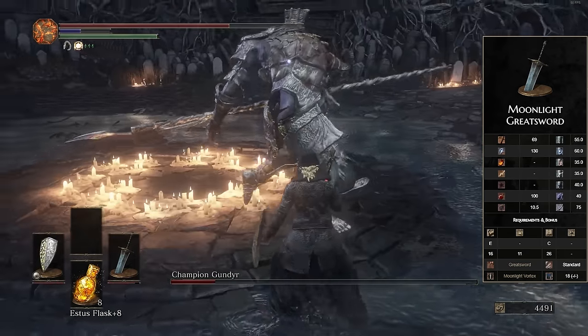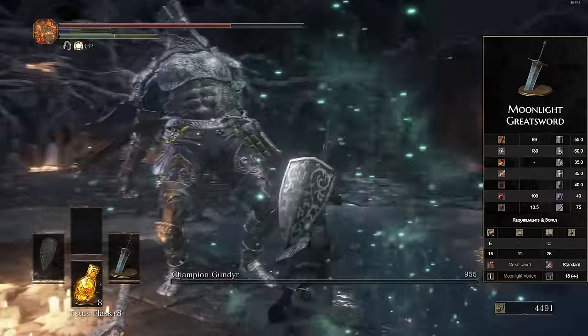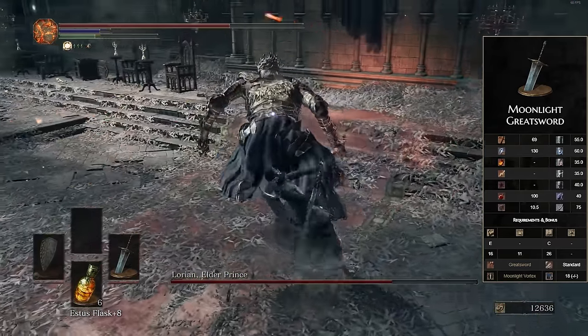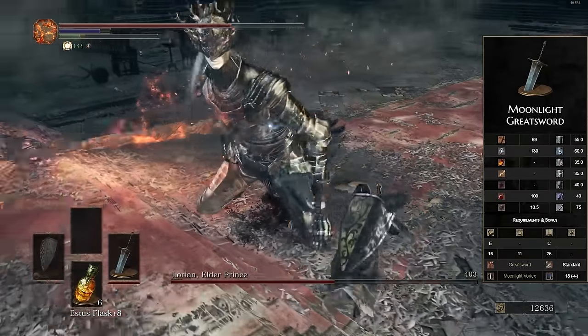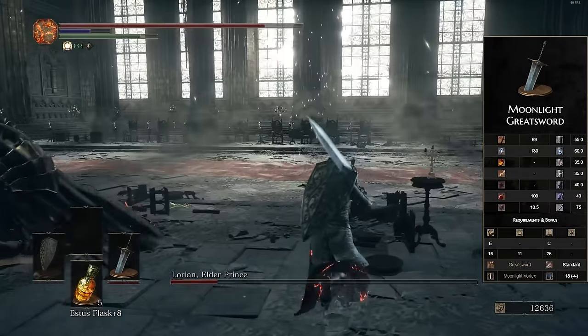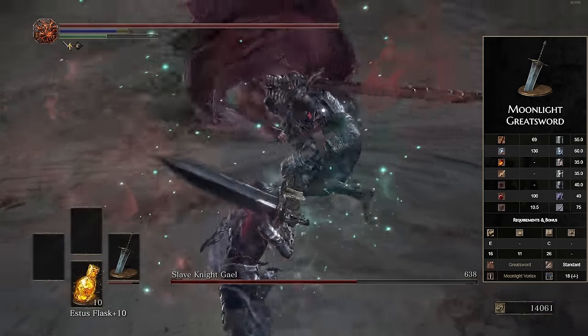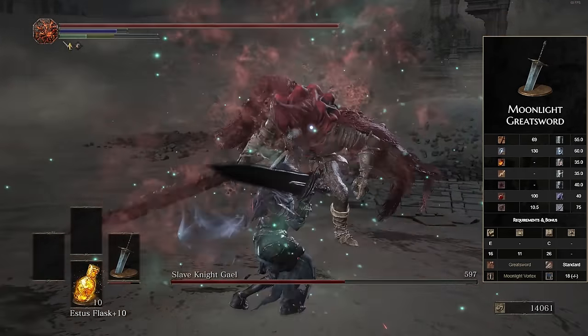The weapon art Moonlight Vortex for 18 FP is also very high damaging. It's more of a close-range attack than a projectile, but it is pretty quick. You get some nice hyper armor, and this one does even more stagger damage — it can stagger a whole bunch of enemies really quickly. For only 18 FP you can't really go wrong. This weapon is probably not as cool looking as the old Moonlight spell, but it definitely performs a lot better.